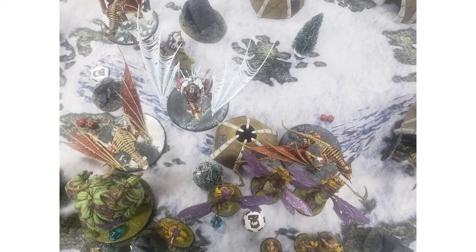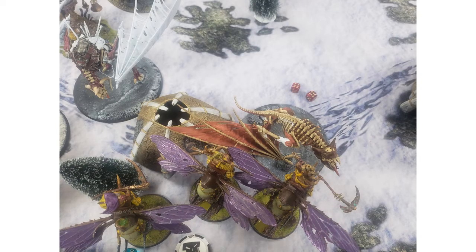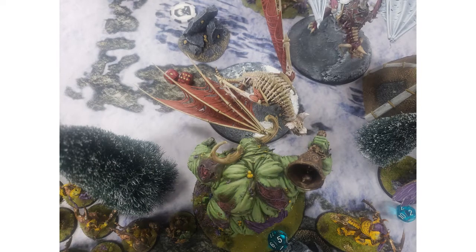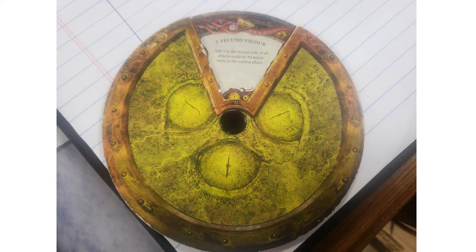Things were looking pretty good after this initial charge. After healing, my Great Unclean One is on 5 wounds going into my turn, and I managed to get him up to 12 after the Mortal Wound from Blessed Sons off of the Pusgoil dying. After the first battle round, I scored 4 and my opponent scored 4. I won priority into the second battle round, getting the double turn, and I moved the wheel over to Fecund Vigor — so I was plus 1 to Wound, which is going to be very helpful.